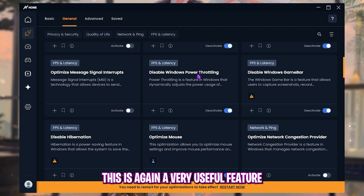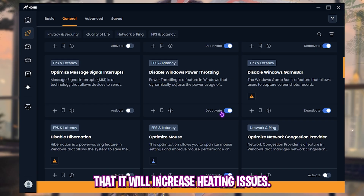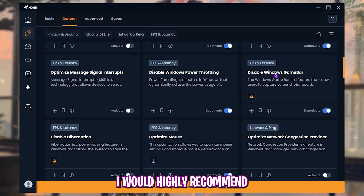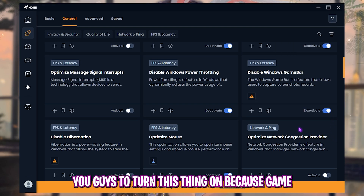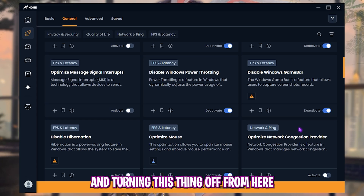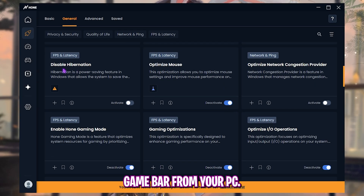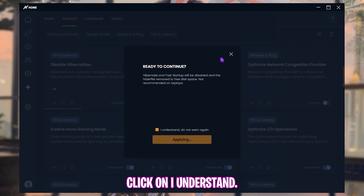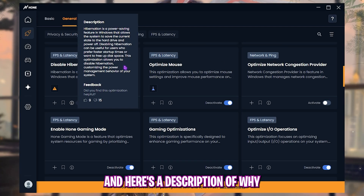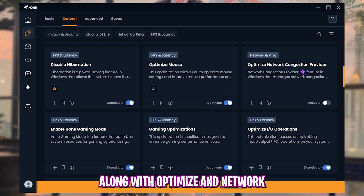Enable 'Disable Windows Power Throttling' — very useful, but if you're on a laptop be aware it will increase heating. Enable 'Disable Windows Game Bar' — overlays like Game Bar drastically impact FPS, and turning this off completely eliminates it from your PC. Also enable 'Disable Hibernation,' click 'I Understand,' and then activate 'Optimize Mouse' along with 'Optimize Network Congestion Provider.'